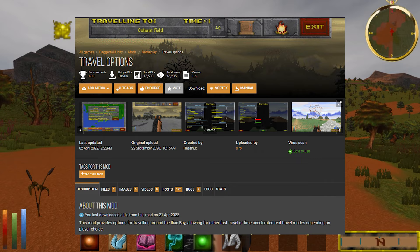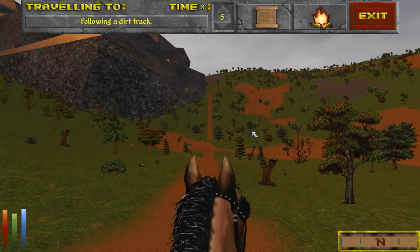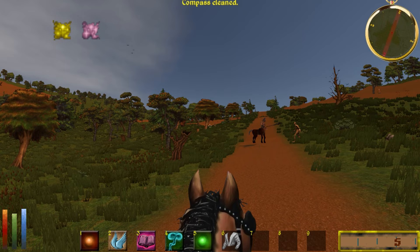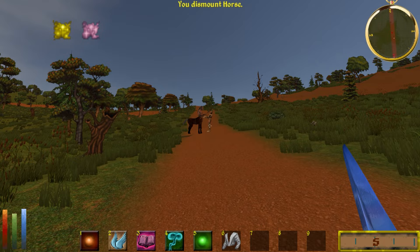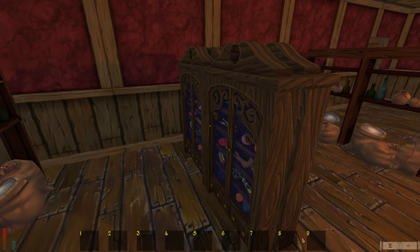Travel Options is the game changer here. We all know that Daggerfall was built with fast travel in mind, but when you include all of these wilderness enhancement mods like World of Daggerfall, it can feel like a shame to skip over so many of them in a loading screen. Well, with this mod, you no longer have to. Combining perfectly with the Basic Roads mod, Travel Options allows you to fast travel in real time, giving you the option to stop and explore at will. Random encounters are even built in, with enemy ambushes and more to be discovered as you embark on your journeys around the nations of the bay.